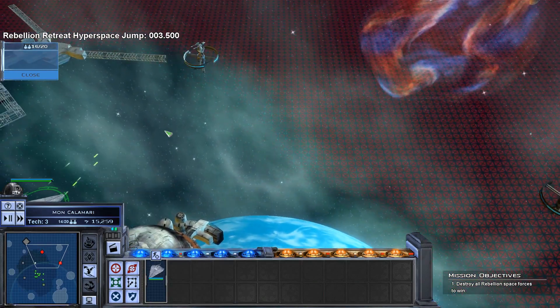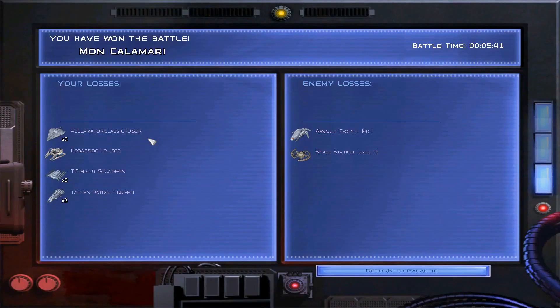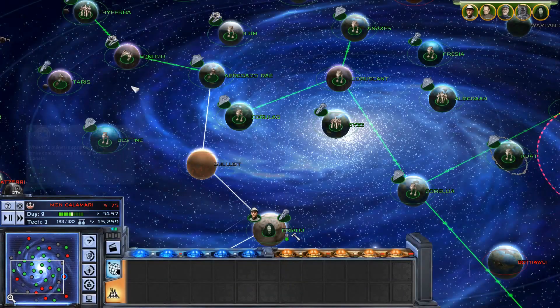They got out. They took some heavy losses there - two TIE fighter scout squadrons, three Tartan patrol cruisers. They really only lost the space station and a couple of small frigates. Five minute battle - intense! We lost two Acclamator classes as well. Broadside cruiser too.